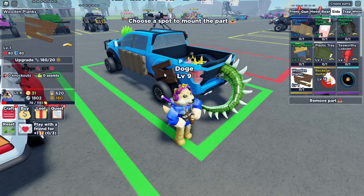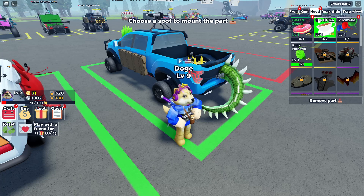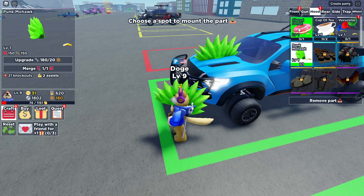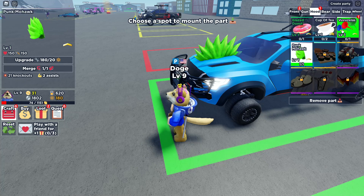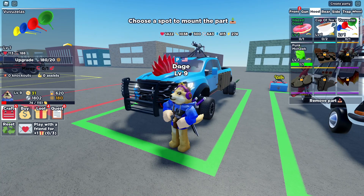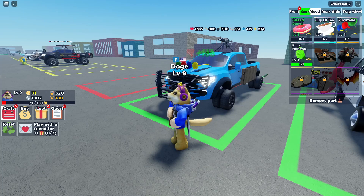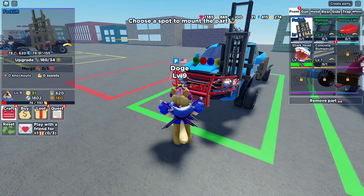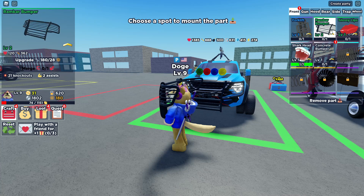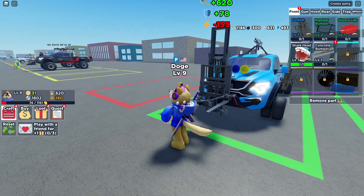I've also got some wooden planks, but I don't think those are actually that helpful. I still have this guitar but I need to be level 16 to use it. For the hood, I can get a donut — but the mohawk helps do more damage. I've also got these horns, which help with range damage. Since the gun doesn't do a lot of damage, I'm going to put the horns on. I've also got this forklift, which gets rid of a bunch of energy, but it does 620 damage — almost double what I'm doing already — so I'm going to put the forklift on.